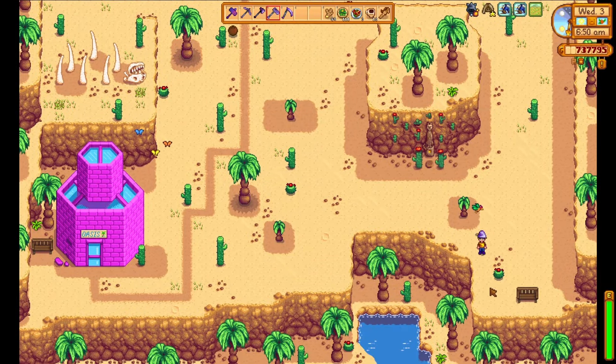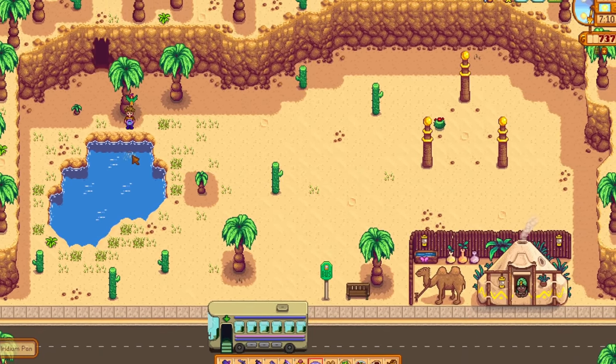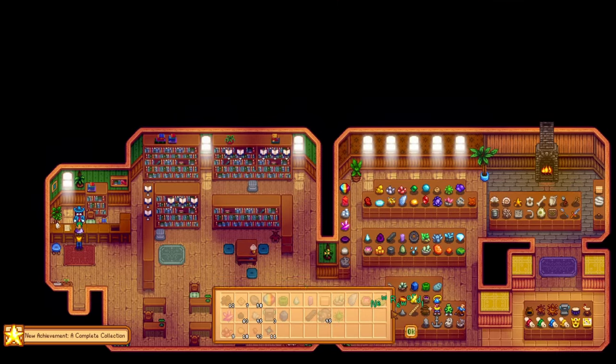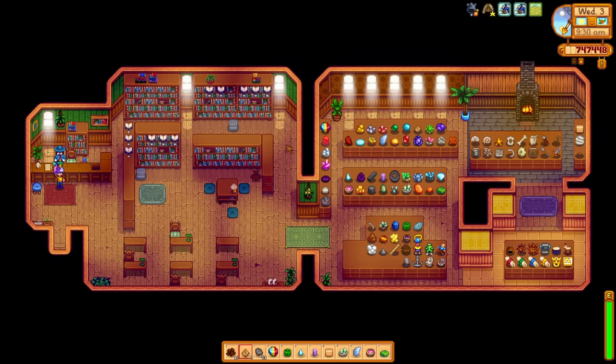I decided to start chasing down some of these secret note clues. Some of those items I need from the museum I can get by solving these clues. I start off in the desert getting the strange doll, and check out what the pan on my head allows me to do — there's a pan spot in the pond. I've also stopped converting all of my Omnigeodes into artifact troves. One of those last items I need is Lunarite, which can only come from Omnigeodes and Frozen Geodes. With a few hundred Omnigeodes in the box, I find my Lunarite — that is the last item being donated to the museum.